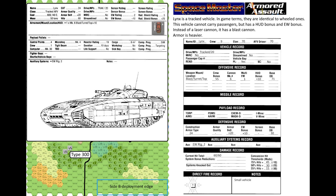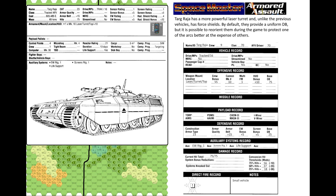Lynx is a tracked vehicle — in game terms they are identical to wheeled ones. This vehicle cannot carry passengers but has a hot bonus and EW bonus. Instead of a laser cannon it has a blast cannon, and armor is heavier. Tark Raja has a more powerful laser turret and unlike the previous vehicles has a force shield. By default force shields provide a uniform DB, but it is possible to reorient them during the game to protect one arc better at the expense of others.